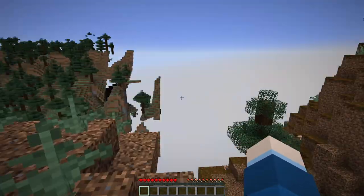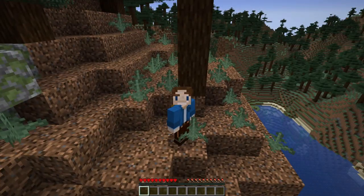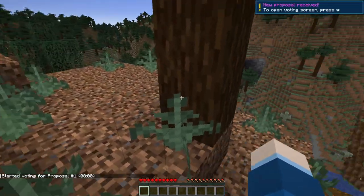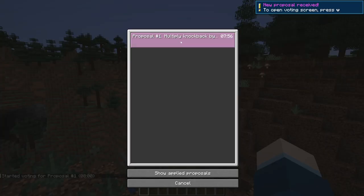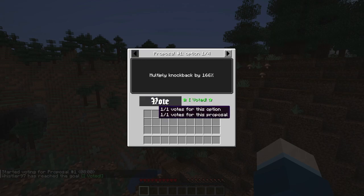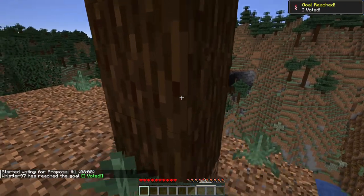I have no idea what to expect — I've not seen any footage of this whatsoever. The update's only just come out like an hour ago. We've got our first vote, so we just need to press V to see what this is. Multiply knockback — okay, we've got different values and we can also do nothing. I love democracy so we're going to vote for 166%. There we go, I voted.